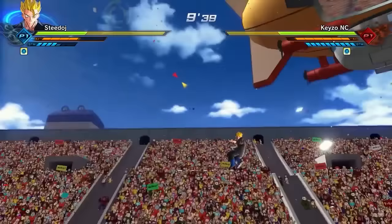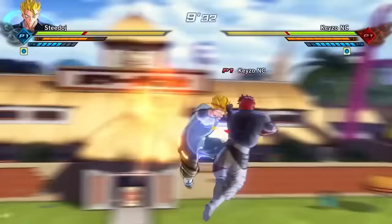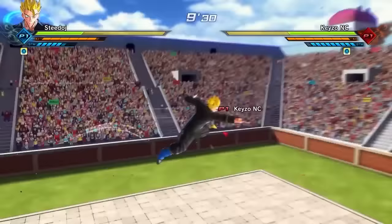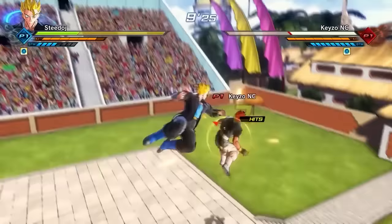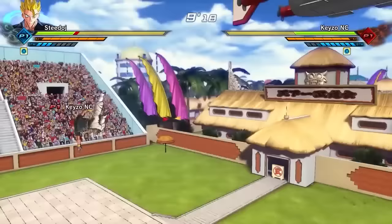If the enemy tries to block the ki blast, they'll be stunned for even more time than if they actually just got hit by the move, meaning you can then just grab them afterwards — and grabs in Xenoverse 2 are very easy. Before I forget, I'll talk about the ki blast reflect mechanic. In Dragon Ball FighterZ, the ki blast reflect mechanic is very quick — you just hit the reflect/parry button, which usually pushes people back, but against ki blasts it sends them all over the screen. I believe it still gives you frame advantage since you are in the reflect animation.